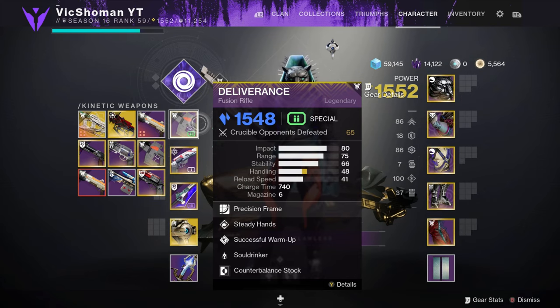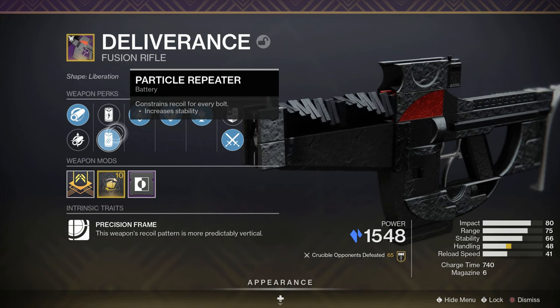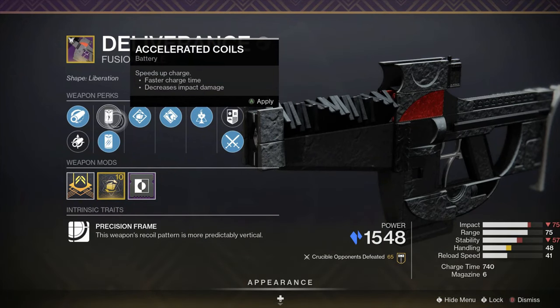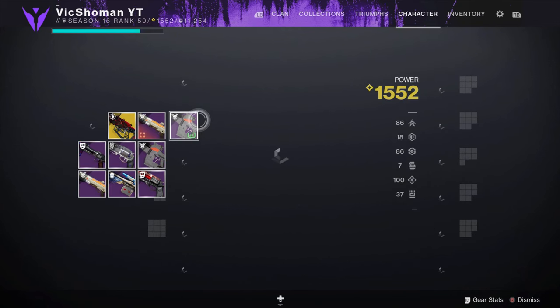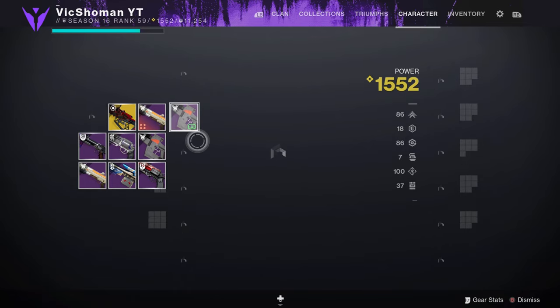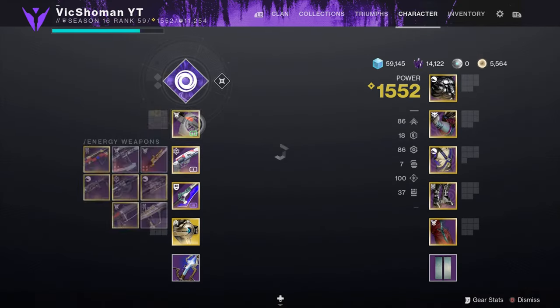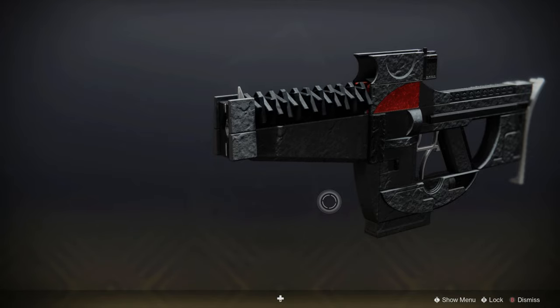Alrighty, there you guys have it — that is the Deliverance Raid Fusion Rifle. I've been having a pretty good time with it. I hope you guys enjoyed the gameplay. Got a little rough there towards the end, but the first half of the game was going okay. I've been trying to get gameplay for at least an hour, so I'm okay with whatever I got. That's the Fusion Rifle — I'm definitely really happy to finally have an option here in this first slot. Not only is it basically our only option other than Bastion, it is also a great option. Highly recommend going after it. Hope you enjoyed the video — remember to stay as positive as possible, and I'll see you guys in the next one.